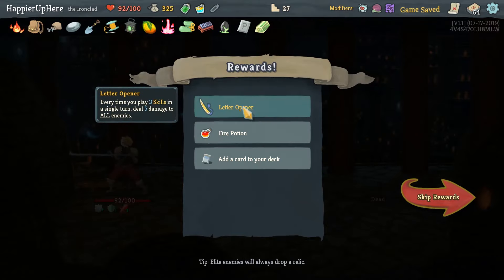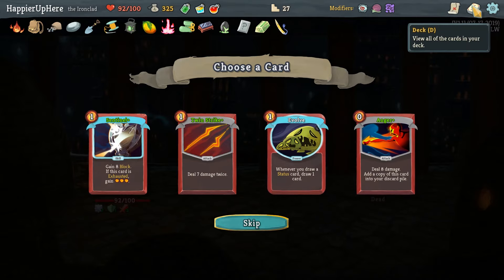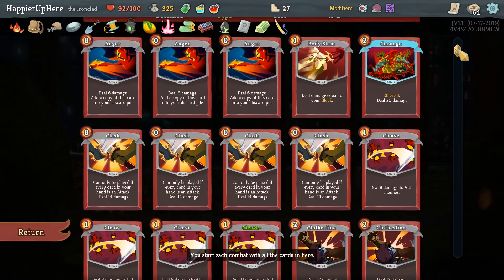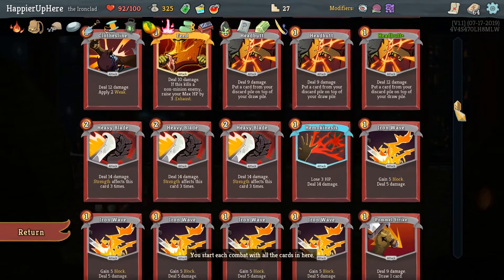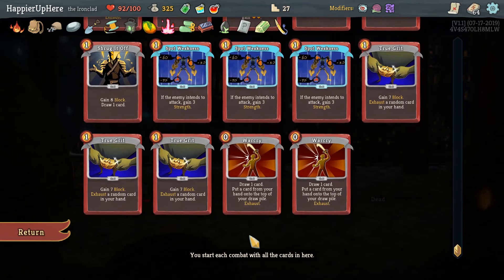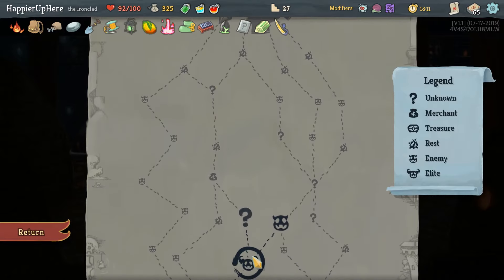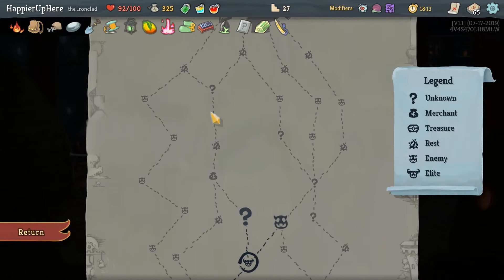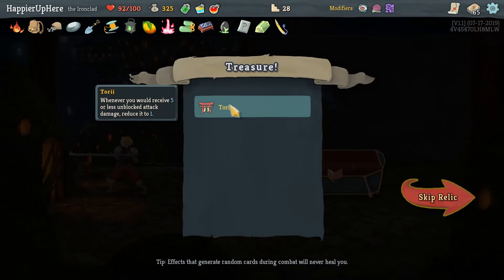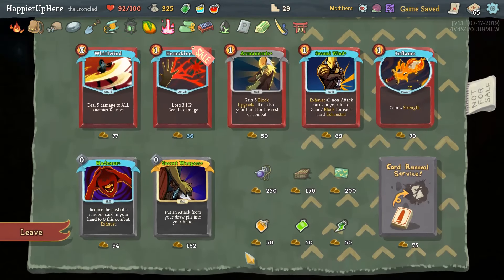Fortunately just barely not enough to kill. We're perfecting some fights and not others, which is fine. We got Letter Opener: every time you play three skills in a single turn deal five damage to all enemies. We have a Fire Potion. We have three Angers - did we not have any Twin Strikes? We do have one Sentinel. Let's fill in the Anger. If we go this way we have two question marks and a shop.